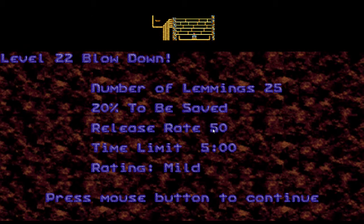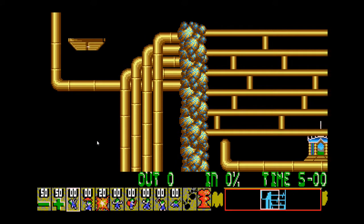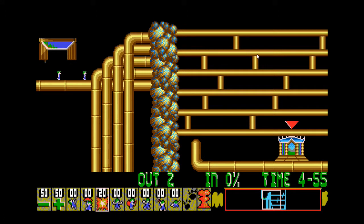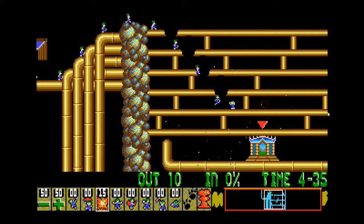Blowdown — this is like Block and Blow from the original Lemmings. Just easy because it's got insta-bombers. Life is so much easier with bombers like this, isn't it.